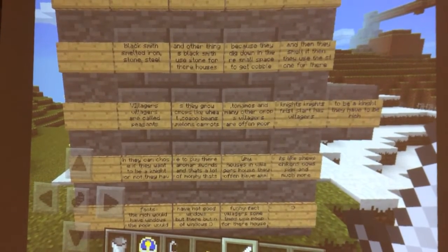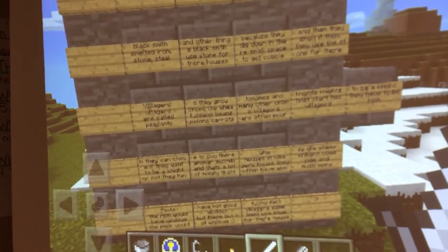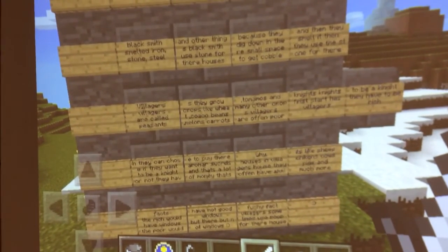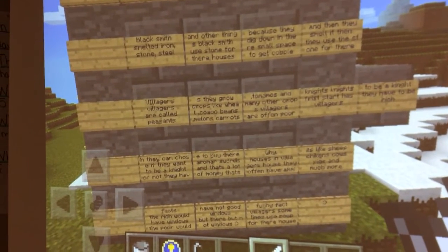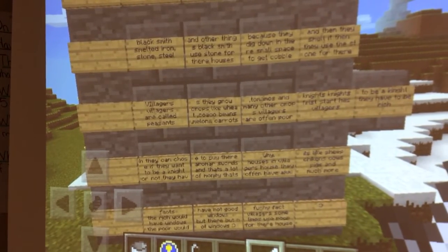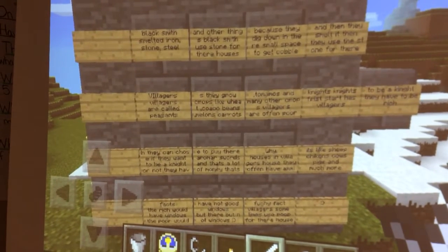Houses in villages often have animals like sheep, chickens, cows, pigs, and much more. The rich would have windows, the poor would not have good windows, but there were no windows. Funny facts: village peasants sometimes use poop for their houses.